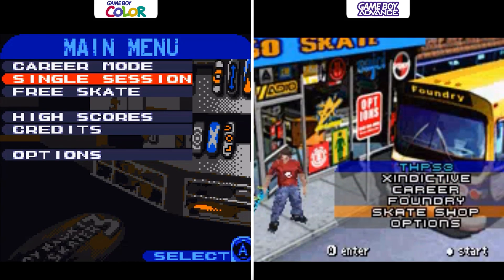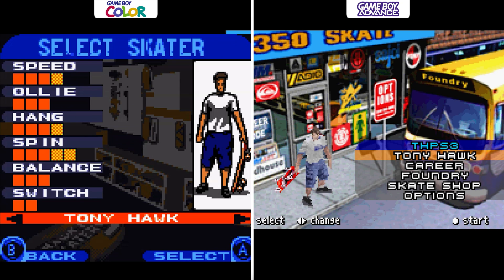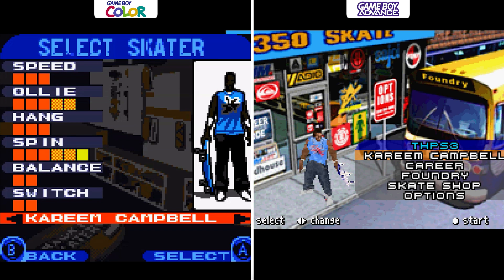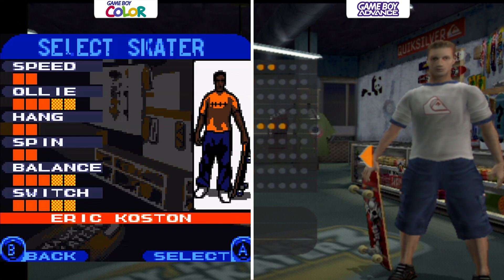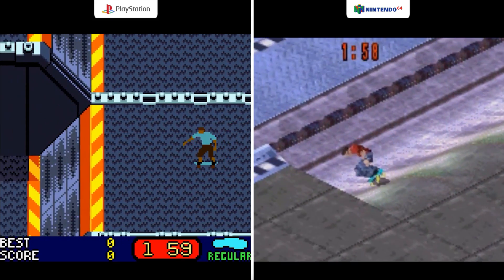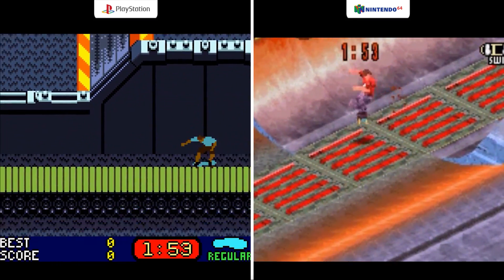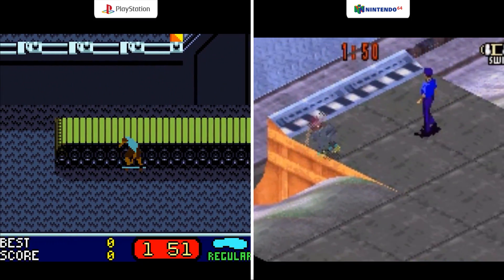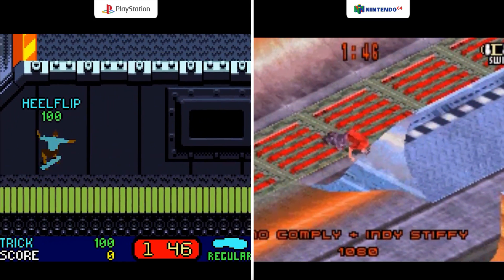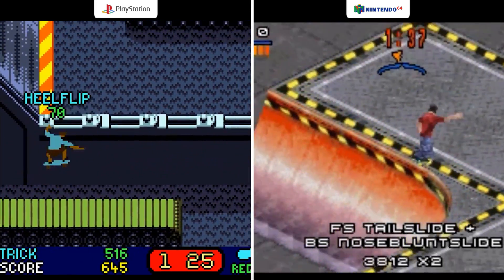Let's dive into the handhelds. The menus on the Game Boy Color and Advance are completely different, same with the Skater Select — just a completely different setup. The Game Boy Color version actually resembles the console versions more closely with the use of the interior of the skate shop. Gameplay on the Color is a side-scroller with some freedom of movement, and Game Boy Advance is more isometric. Both look pretty good for the hardware they're on and are actually pretty fun to mess around with. All the console gameplay elements are there, like collecting letters, getting high scores, and doing objectives to unlock new stuff.